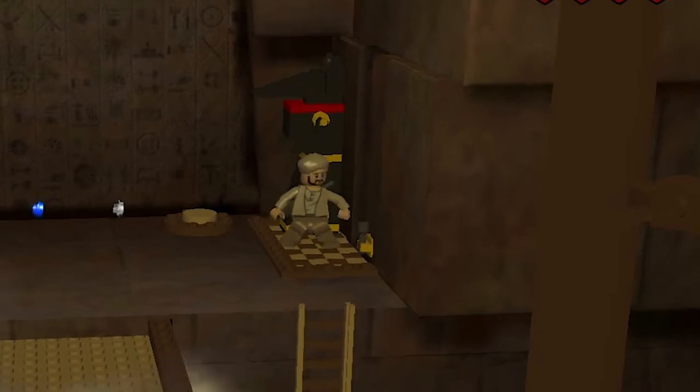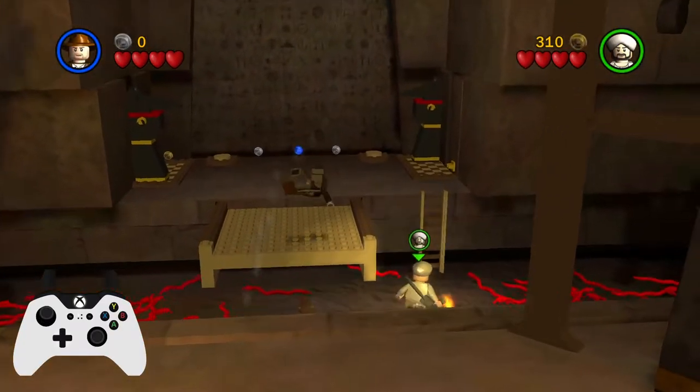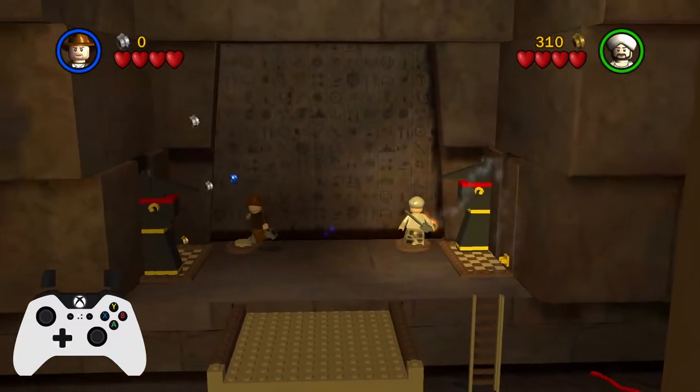Then grab the torch with Salah by pushing the statue. Jump into the snake pit and jump across with Indy. Make your way back to the ladder with Salah and go towards the right-hand side button.